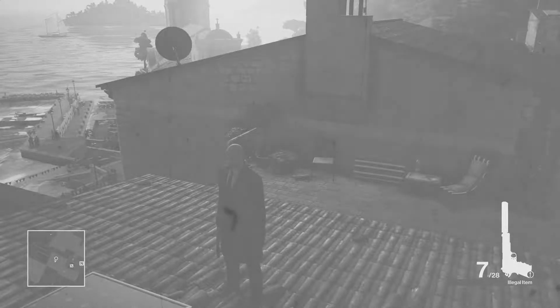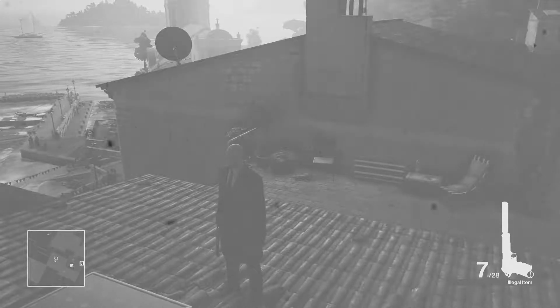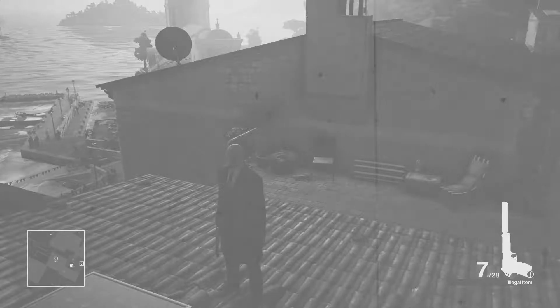Now there are two people up here that we're going to need to take out. One is right up here to the left — right there. We're going to run to this door and unlock it with our key. The second guy we're going to need to take out is right there, so he's going to be the first one we take out. We're going to head inside and up the steps, and through the door on the right.